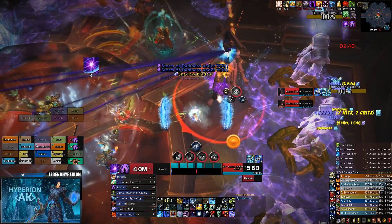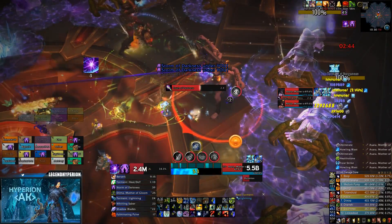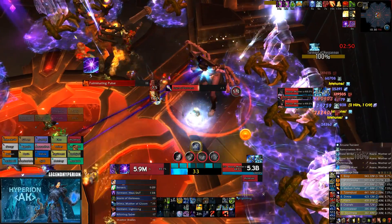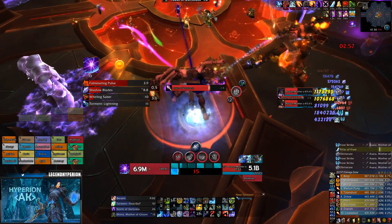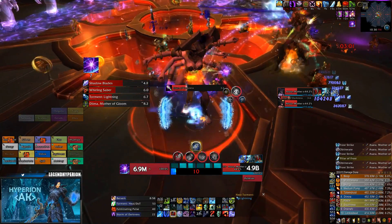The reason you're able to tank Asara as a DPS is because all of her Touches of Darkness go on random targets, so she essentially does zero damage to the tank unless you happen to be the random person getting picked. Even if you are, it doesn't do basically anything, so you never have to worry about dying just from tanking her. That leaves the other two tanks free to do their own thing.